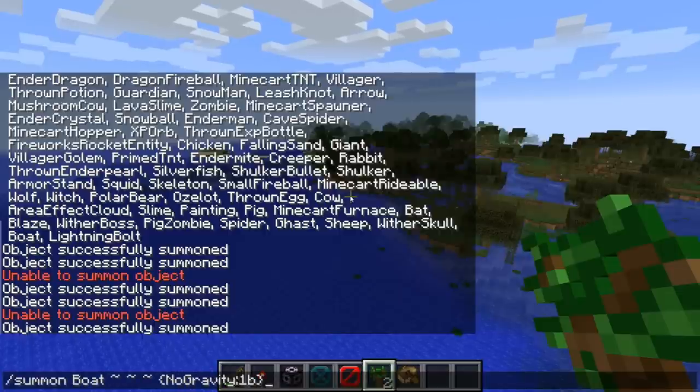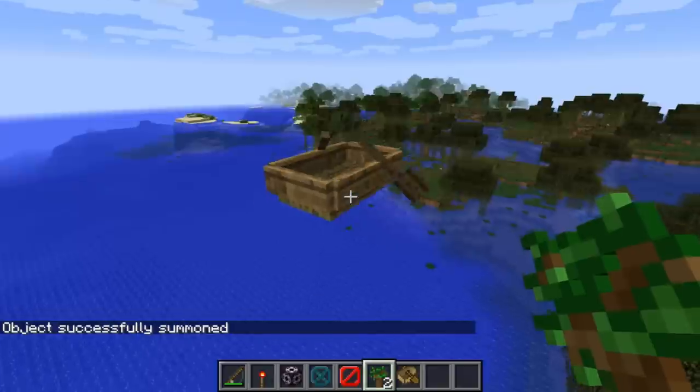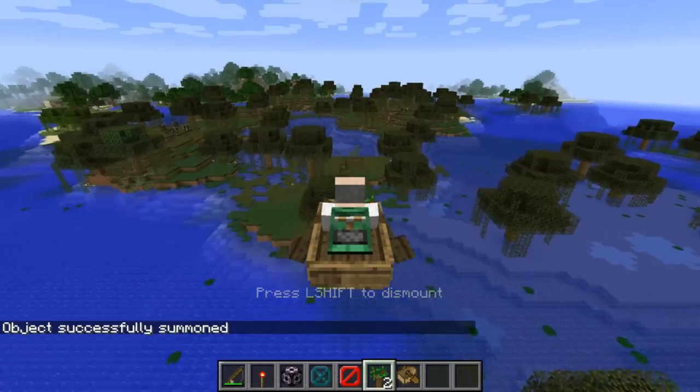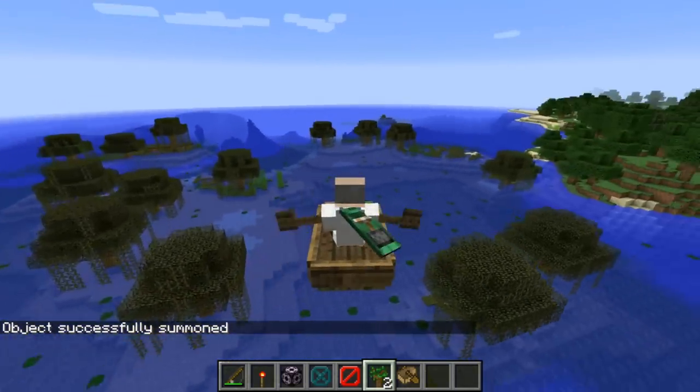For instance, if I summon a boat with no gravity, then the boat just floats here and we can just get in it and basically fly around all over the place.